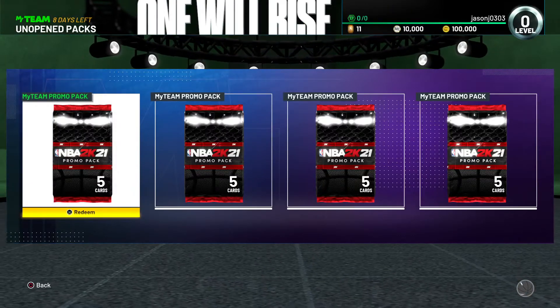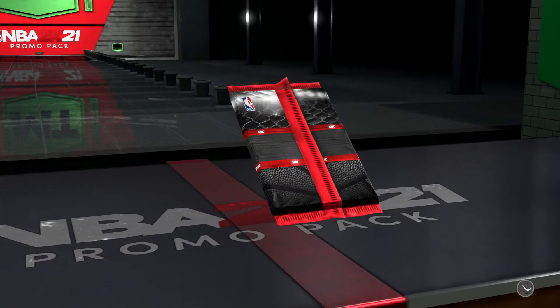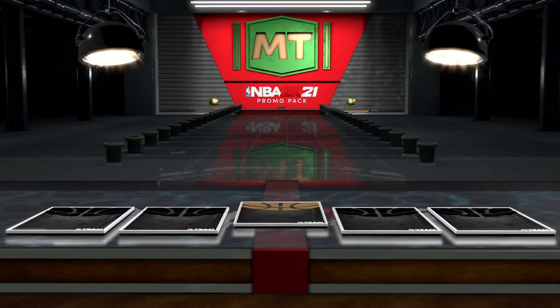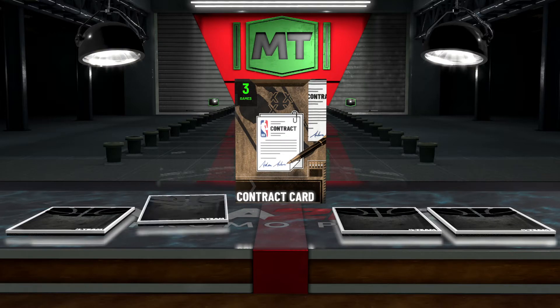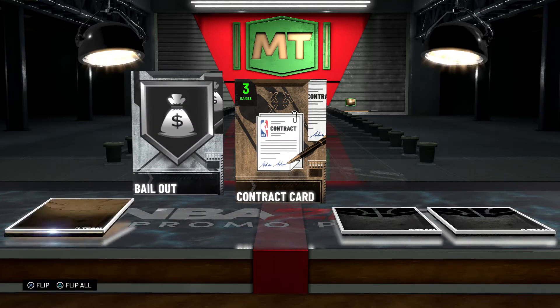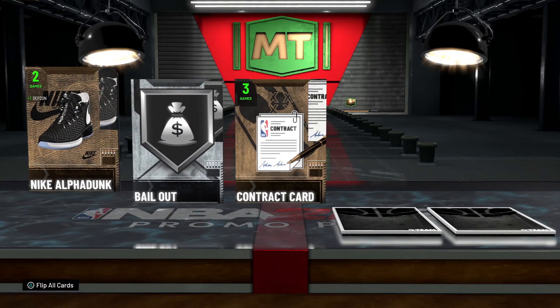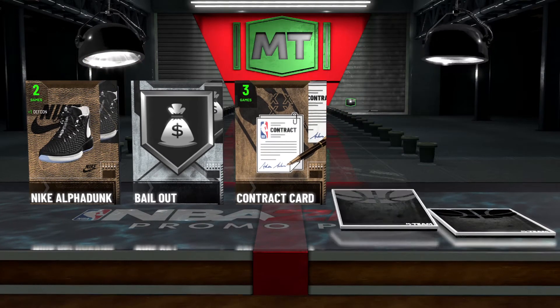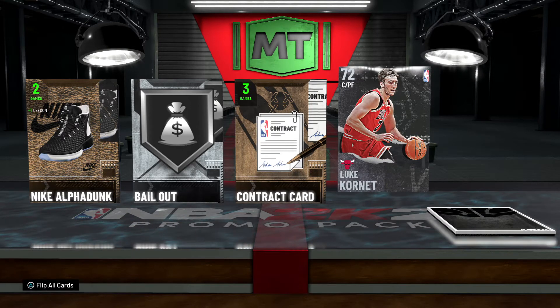Cool. MyTeam promo pack — let's see what we get. Contract card, bailout, Nike Alpha Dunk — nice, those are pretty nice little shoes. Luke Kornet.